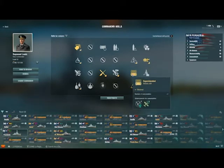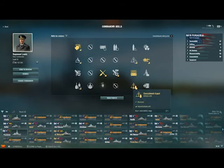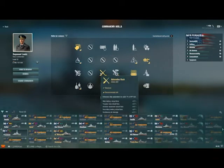The next skill I would pick up is Superintendent for the extra consumables — Defensive Fire is very useful in conjunction with Focus Fire Training. I also love the extra catapult fighter, because it gives you that extra time of aircraft in the air covering what you have going on. Next I would take Concealment Expert, since stealth is important — pretty much a no-brainer. Then I would swing down to Adrenaline Rush for the improved reload as you take damage. As you saw in the battle, when I was pretty low towards the end of the match, I had a 12.5-second reload — and that's really strong. I love having that on my Pensacola.